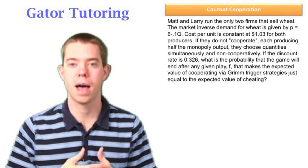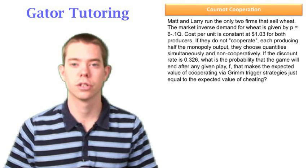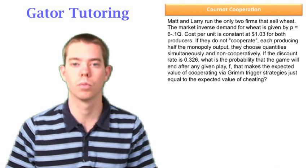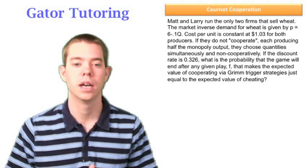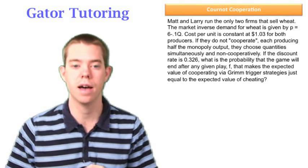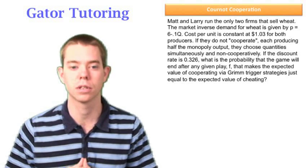This problem tells us a similar story about Matt and Larry and their homogenous product oligopoly. It gives us the inverse demand and the cost for both, which is the same at $1.03. The discount rate is 0.326, and we're asked to find the probability F that the game ends after any given period — the value that makes cooperating via grim trigger strategies just equal to the expected value of cheating.